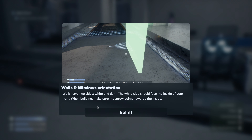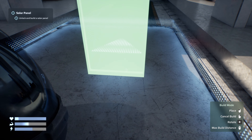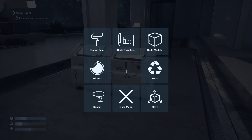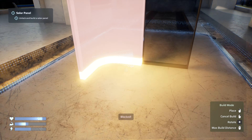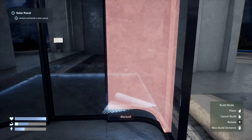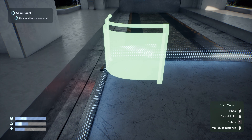Walls and windows — make sure the arrow points outside. I'm going to have a little idea here: a little viewing platform. There's a curved window option. I'm thinking a window corner — the building actually looks quite nice. We could have this as a carriage and use fences because we can, making a little viewing deck.